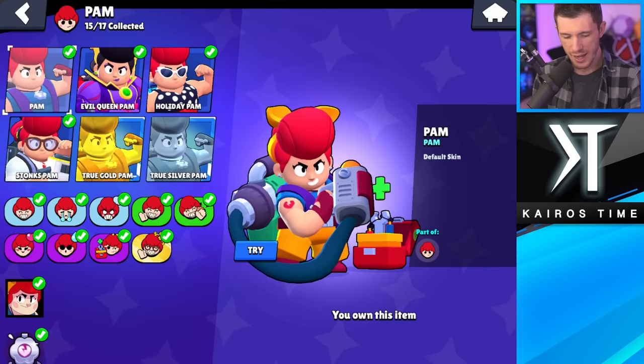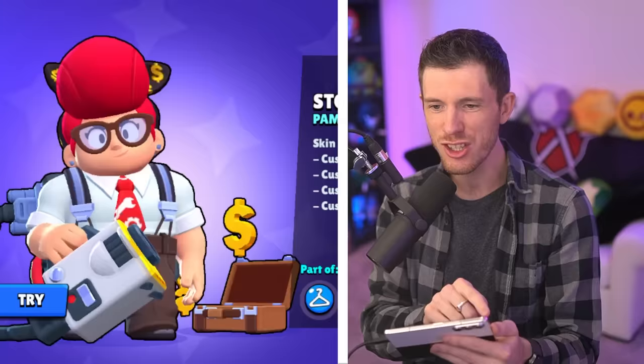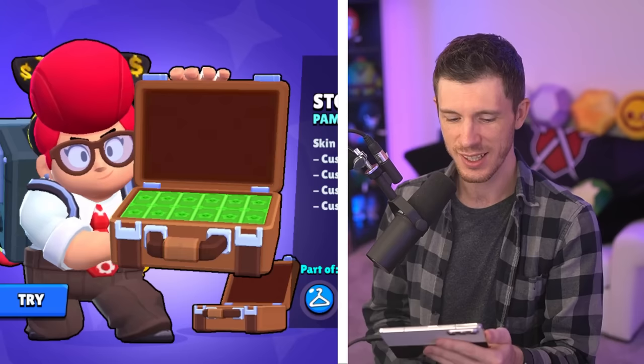Next, we got Pam. Least favorite is Holiday Pam. Evil Queen Pam is so cool, but Stonks Pam — oh my gosh. I'm going with Stonks Pam. This skin's too cool. That's my favorite Pam skin for right now.